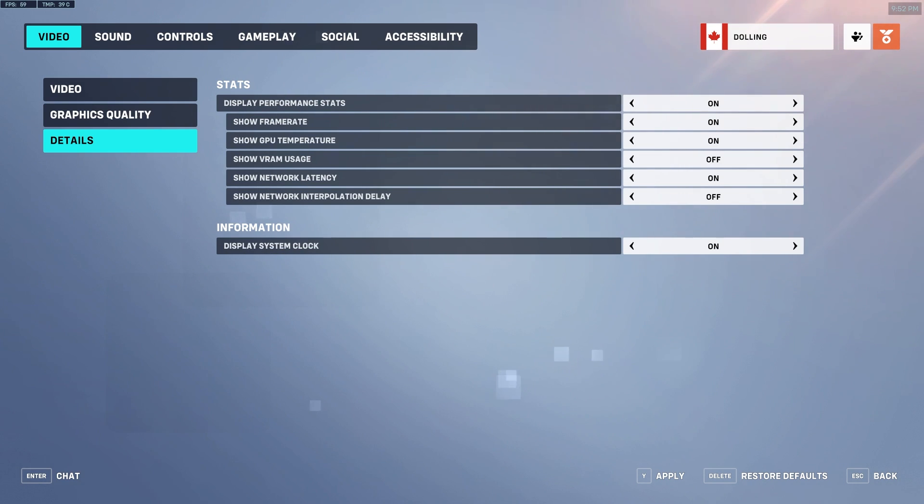In the details tab you can enable some performance settings — I have frame rate and GPU temperature displayed, and when I'm in game I also have network latency on to see my ping. Come in here and turn them on if you want to see those stats — pretty useful to have.